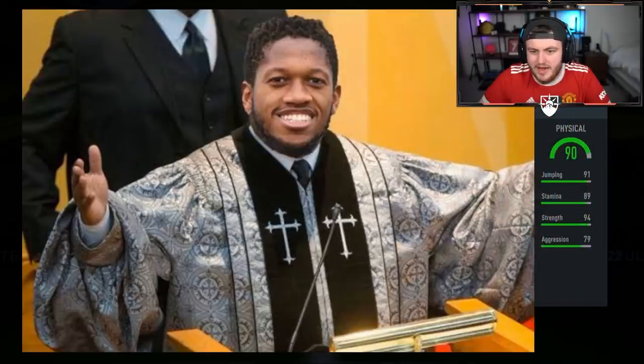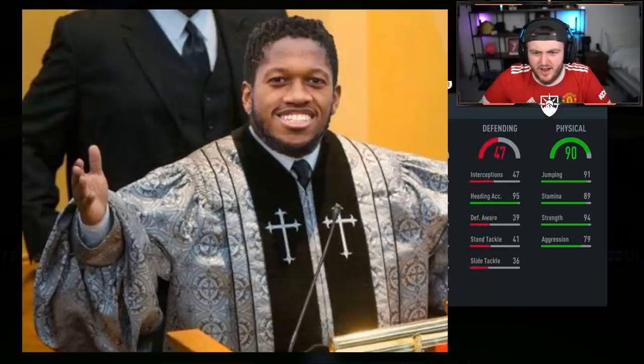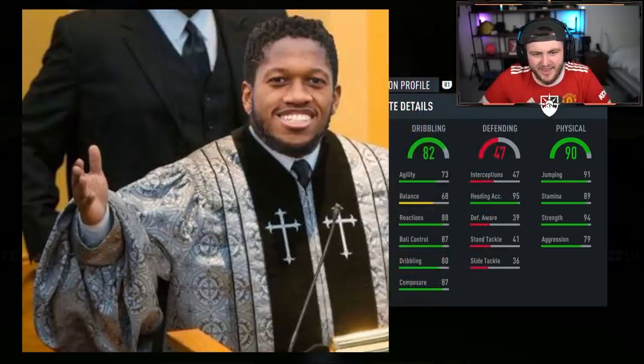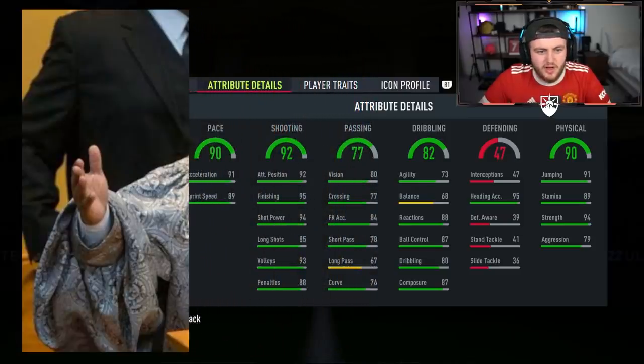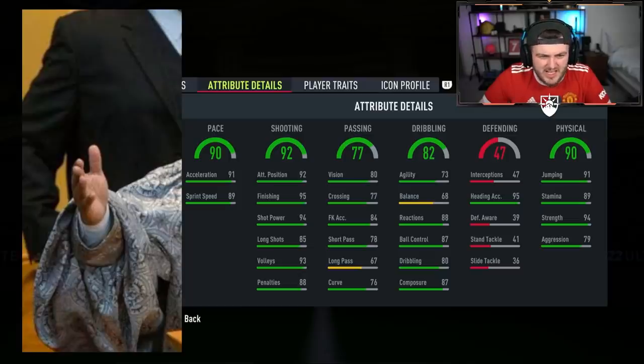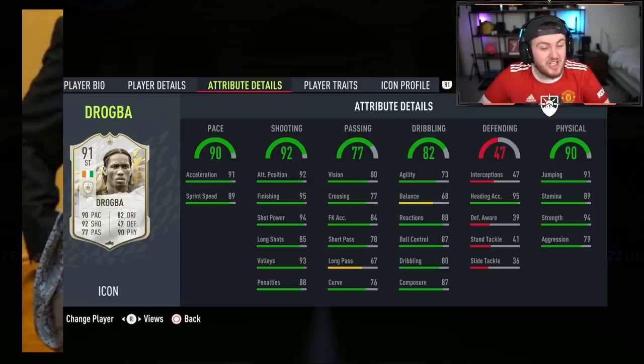Second player — it's not a goalie, good. 90 physical — that's a pretty good start. Who is this? It's like Didier Drogba or something. 90 pace, 92 shooting, 90 physical... it is Didier Drogba! I'm so good at this.